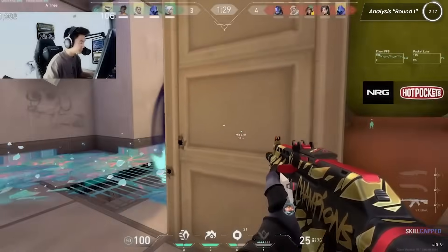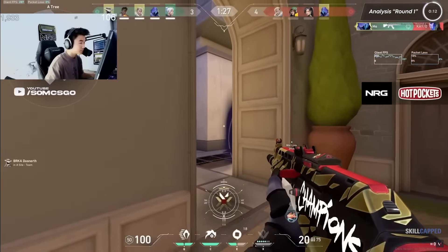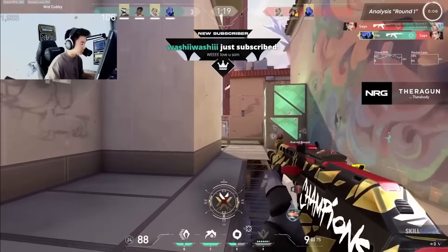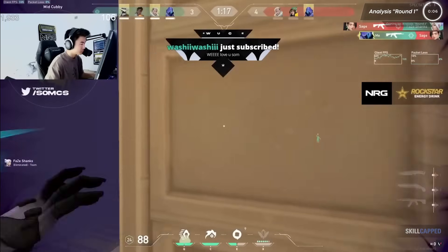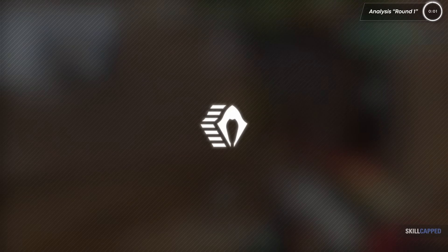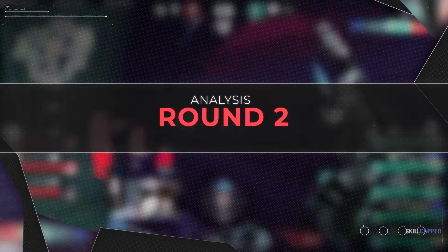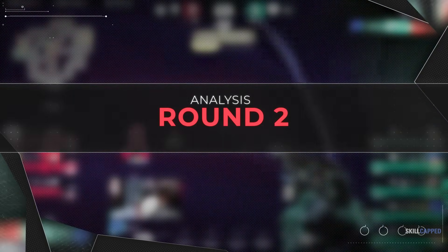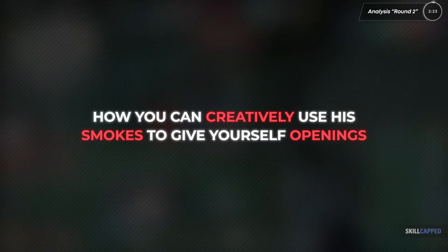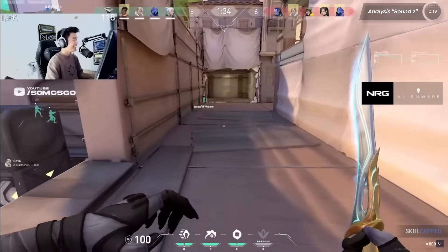From here, you can see Som will ping on the map the location where he hears an enemy spamming through the smoke, and quickly tries to fish for a pick through it. During this round, you'll notice how Som still has a fairly aggressive playstyle with Omen, defaulting control over A main with his one-way smokes, as well as using his Shrouded Step proactively to outmaneuver his opponents. For our second round, let's showcase a bit more of Omen's toolkit and how you can creatively use his smokes to give yourself openings. This is going to be an ace from Som, just to showcase how you can outplay your opponents with Omen.